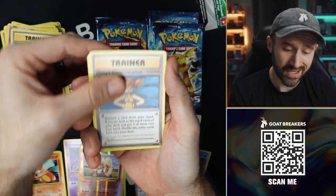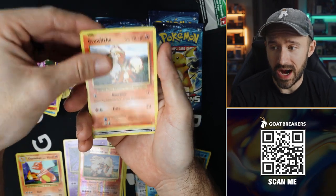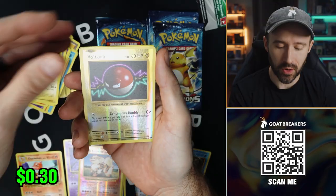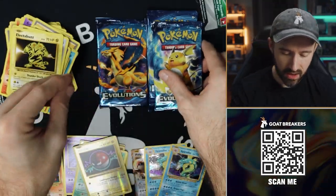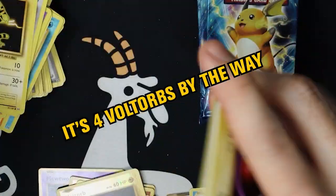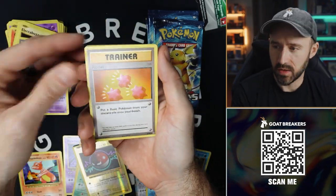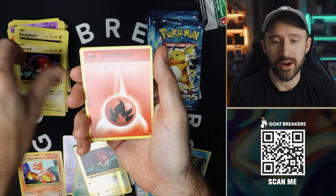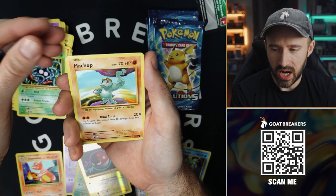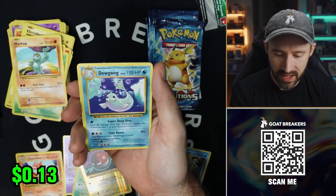Blastoise Spirit Link, Misty's Determination, Poliwhirl, Vulpix, Nidoran, Growlithe, Rattata, Voltorb Reverse, and a Beedrill Non-Holo. The amount of Voltorbs we've pulled is pretty wild. D-Evolution Spray, Nidorino, Revive, Voltorb, Fire Energy, Vulpix, Tangela, Machop — it's a Reverse, and it's another Arcanine. So double hits and a Dewgong.